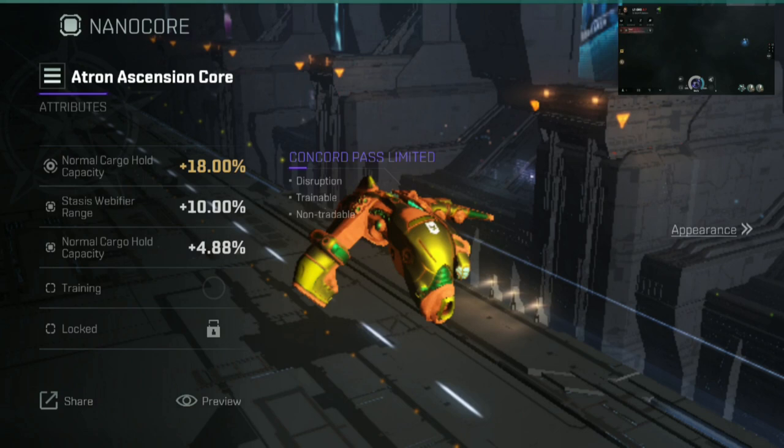There is one more method of improving your cargo hold space, but this one is particularly expensive because it involves implants. The mining implant, if you can get it up to level 30 — which will be quite costly, and I don't expect anybody to go out of their way to get it to level 30 exclusively for an Atron 2, because that would be silly — can give you another 20% bonus to your ship's cargo hold. If I had to guess, the cost of doing such a thing would probably be in the realm of about 30 billion ISK. So don't do it unless you really, really do have the money to waste on it.